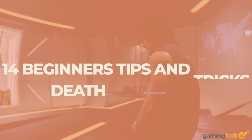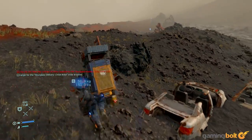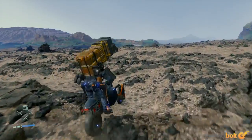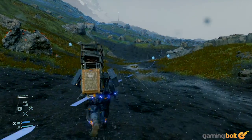After years of anticipation, Hideo Kojima's crazy, ambitious open-world epic Death Stranding is finally here. And as is usually the case with Kojima Productions titles, there's a lot to wrap your head around. Death Stranding is a mechanically dense game, and there's plenty that you need to contend with, a lot of which is quite unusual. So to make your first few hours in the game a little easier to digest, we've prepared a list of basic tips and tricks. Without further ado, let's get started.